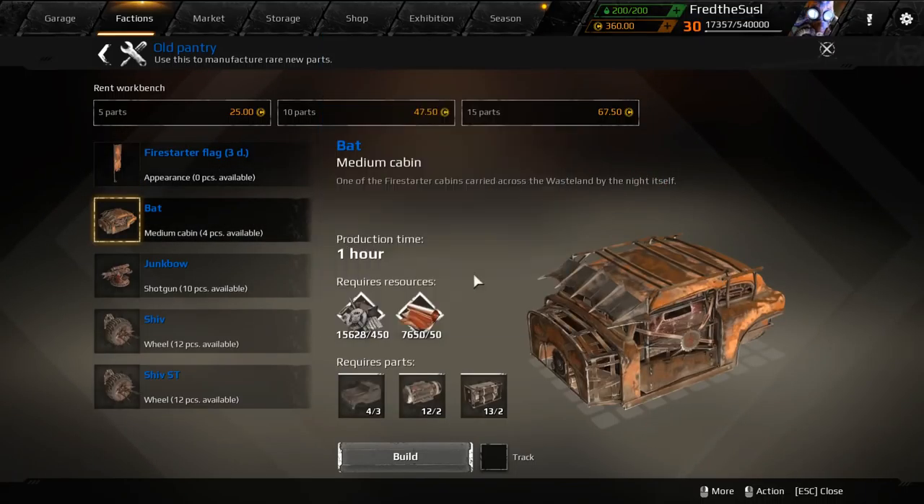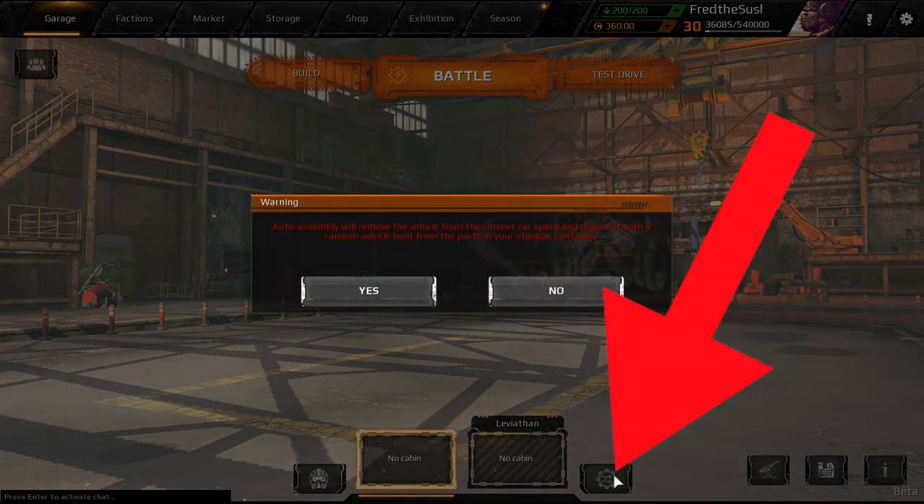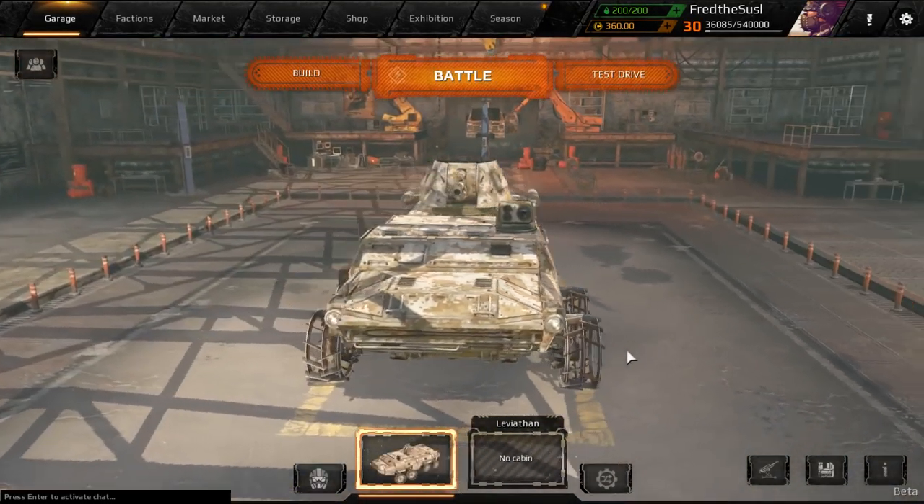They didn't put the Cerberus Cabin in — it's going to stay as a special cabin for now. They also added something for lazy players: if you want a new vehicle but don't want to waste time building, there's now an option called Vehicle Auto Assembly. If you click it, your vehicle gets automatically built and painted. Clicking again gives you a different option — it mixes up everything in your storage and builds creative vehicles. The designs are actually not that bad, I'm really surprised.